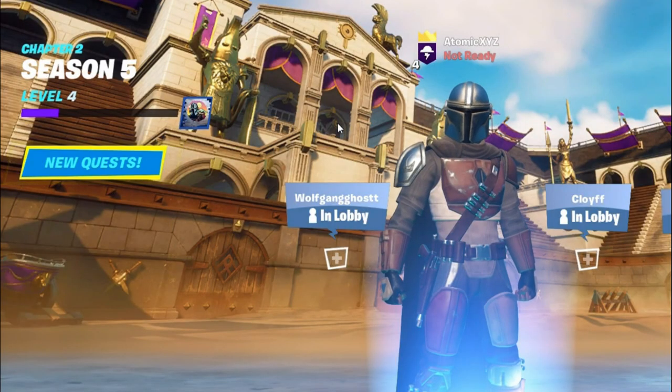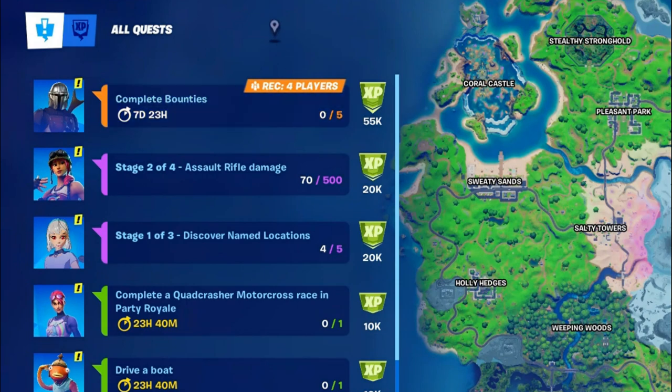Daily quests have actually changed quite a lot this season. What you want to do is go to the lobby, click on the new quests icon, and you'll see all of your XP quests and normal quests for the battle pass. If you see the 10,000 XP quests that have a timer on them, these are the ones you will want to be focusing on.